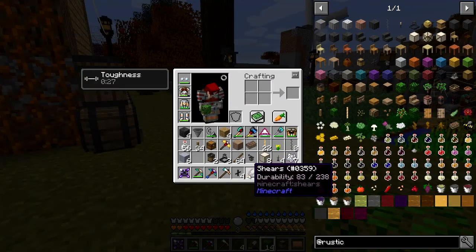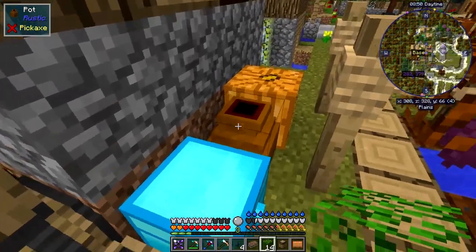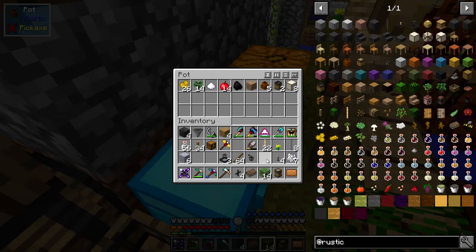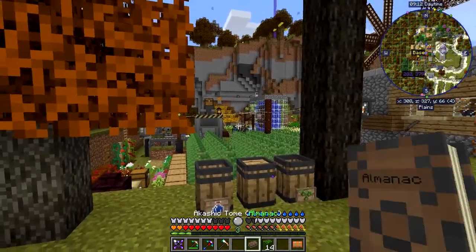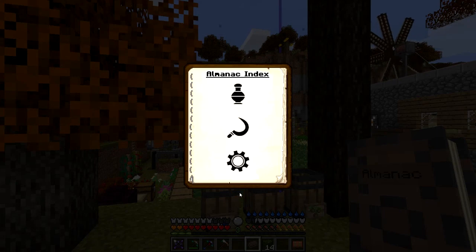I need to get rid of some inventory. Let me just put the barrels, liquid barrels, chains, chandeliers, lattice, rope, and stakes into this pot over here. Let's have a quick look at the book — decorative. We've done gargoyles, lanterns, chandeliers, candles, chains, rope — everything. I think we've covered decoration in Rustic. Let's have a look now at agriculture.